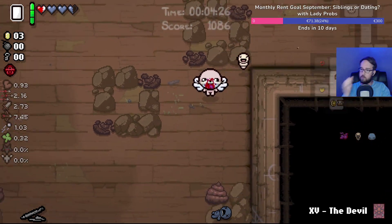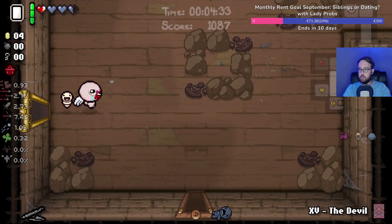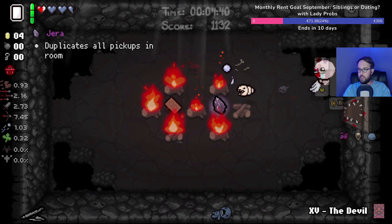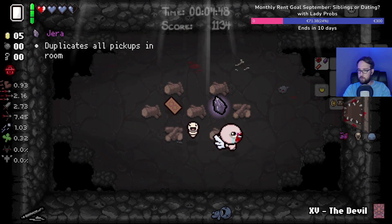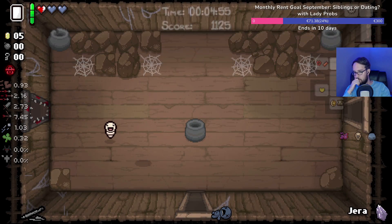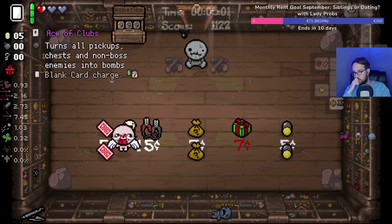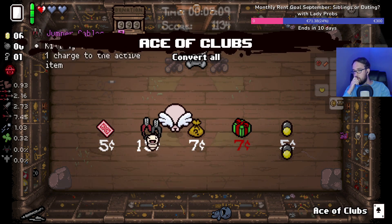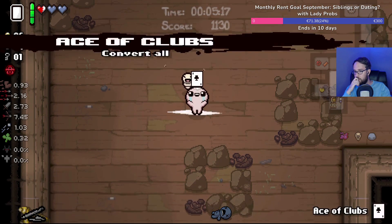The odds of the secret room not being in either of those two locations that I checked are sad. Oh okay — Jera with blank card doesn't work with that anymore, that's a bit sad. The Magician. Ace of clubs — there's a key! Ace of clubs is the bomb one, right? I know that stuff. Into bombs.